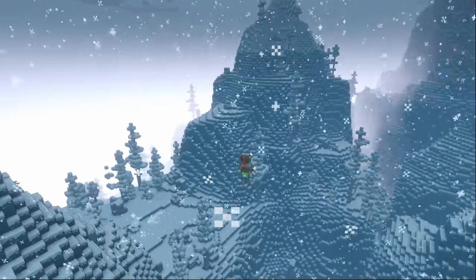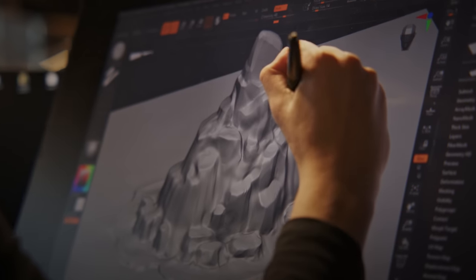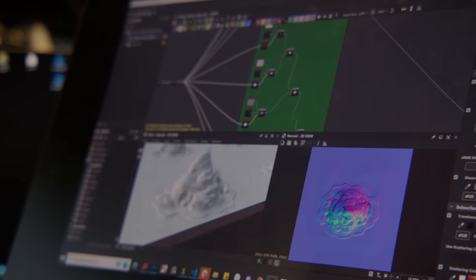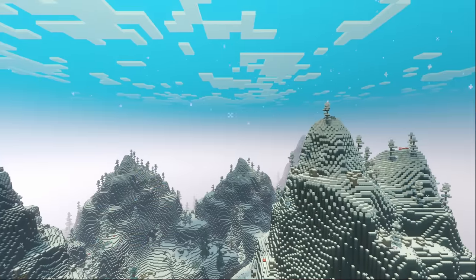We had to find the compromise between procedural and hand painted. So we had to hand paint all the mountains in ZBrush, then work on them in Substance Designer, then work on them again in Photoshop because it's pixel art. So it was a very hard process, but in the end the mountains are just beautiful.